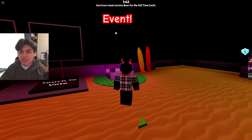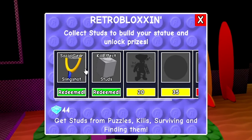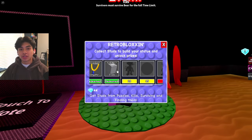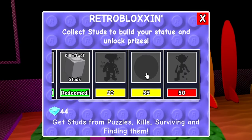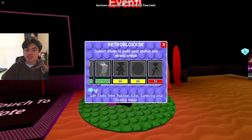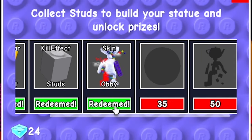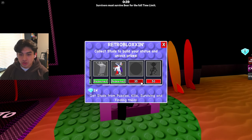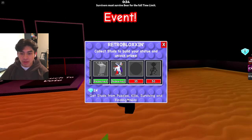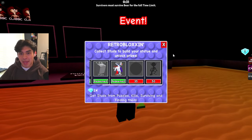Alright guys, so as you can see on the screen there is a thing called Events right here, and if you step on it you have a whole list of items. You got the social gear slingshot, the kill effect studs — two things I've already redeemed — but there are three other items we're gonna redeem in this video. Right now we have 44 studs, so we're gonna claim this bear skin. We got Skin Obby! We're left with 85 studs total needed for the last two rewards, and we can get studs by puzzles, kills, surviving, and finding studs around the map.